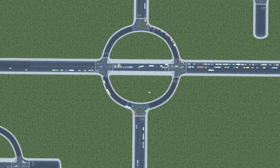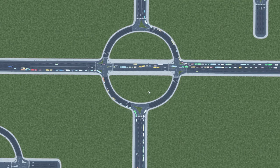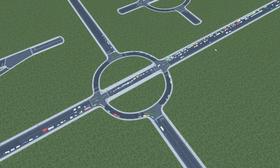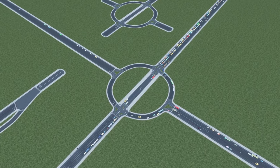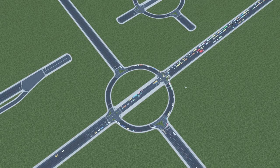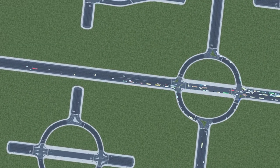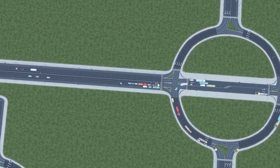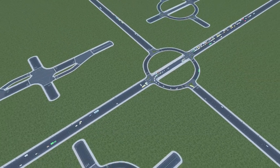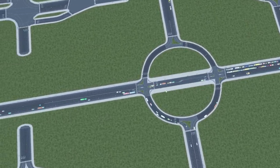Hello everyone, my name is Theo and today I just want to showcase this really nice roundabout. It moves a lot of traffic. You might think it's backing up a bit on this side, but this is just how the interchange test map works — one side always backs up for some unknown reason, but all the other sides will actually clear. You can see the last cars do actually just clear the junction.